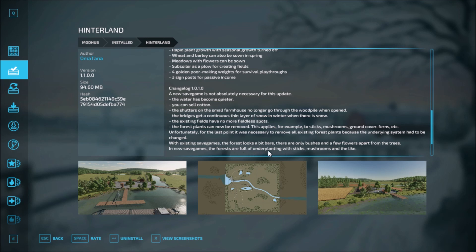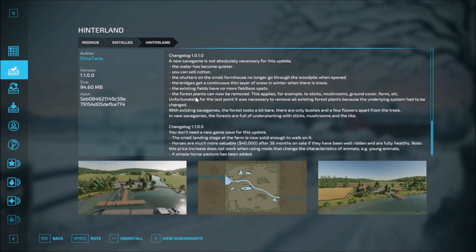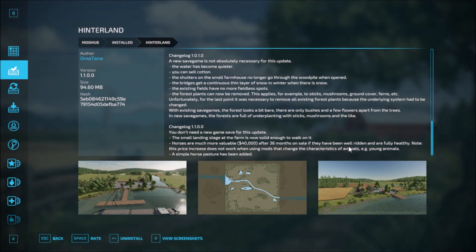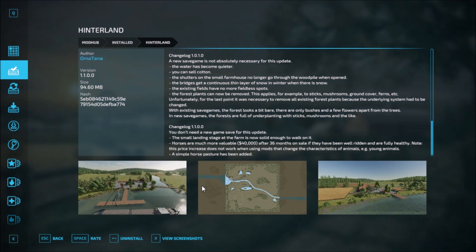In a new save game, forests are fully under-planted with sticks, mushrooms and other various stuff. That's version 1.1.0. For the quiet update: the small landing stage at the farm is now solid so you don't fall through it. Horses are much more valuable — 40,000 after three to six months on sale if they have been well ridden and fully healthy. Note: this price increase does not work well when using mods that challenge the characteristics of the animals. A simple horse pasture has also been added.